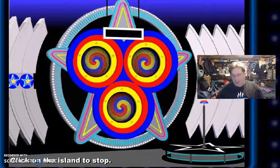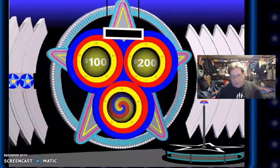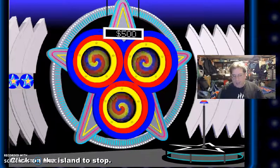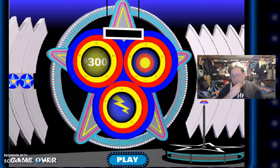All right, here we go. Let's get to it. $100. $200 more — $300. We're going to go for it. Less than eight minutes to go in the bonus round. I got $800. A bullseye. There goes $500.